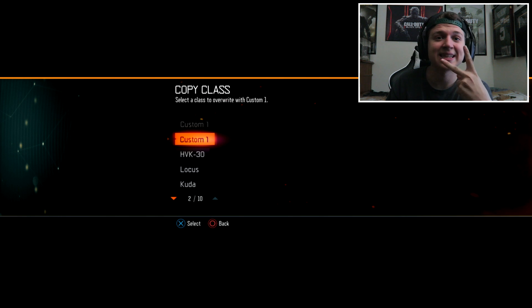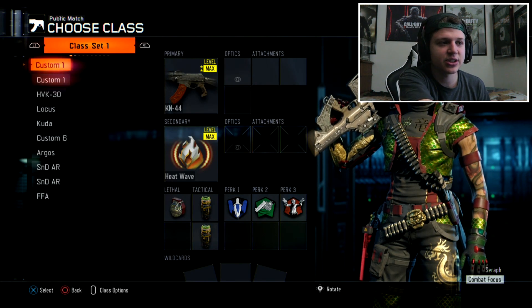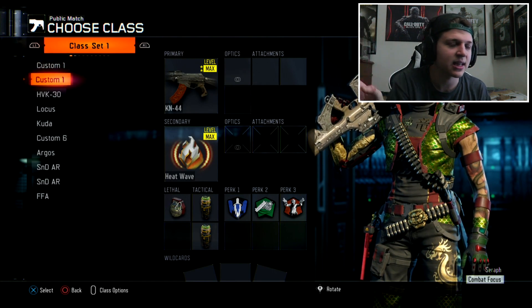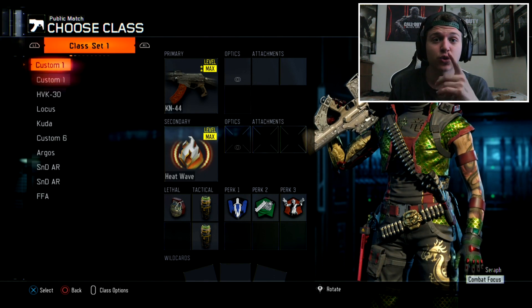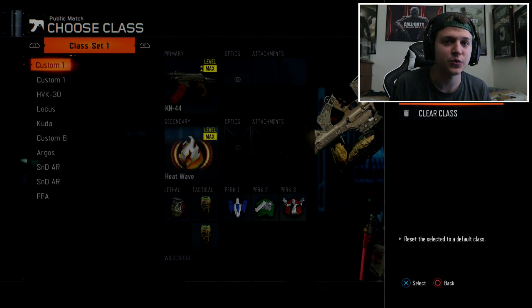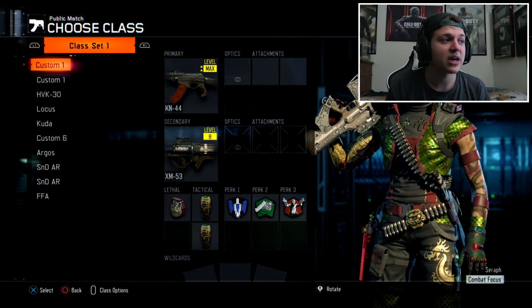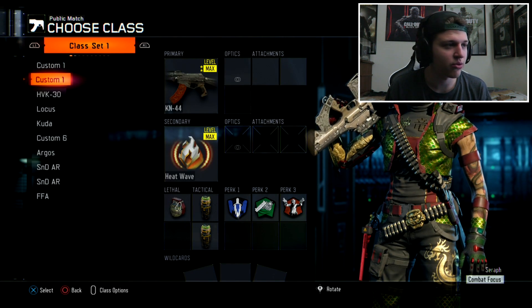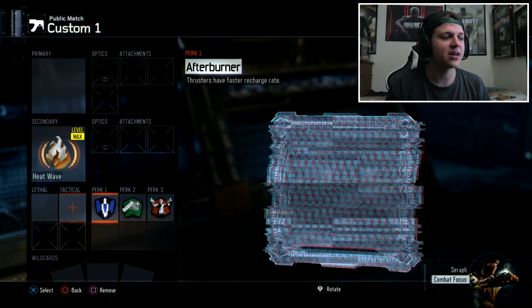Now go under your created class and do these steps: number one, copy this class and paste it under your second class. Then reset the first custom class to the default setup. Once you do that, go under custom one and you'll see the Heat Wave is still there.